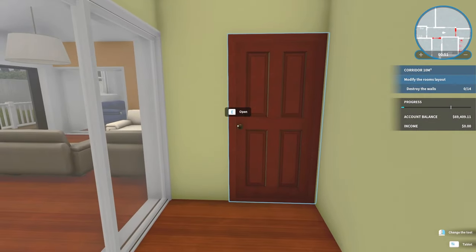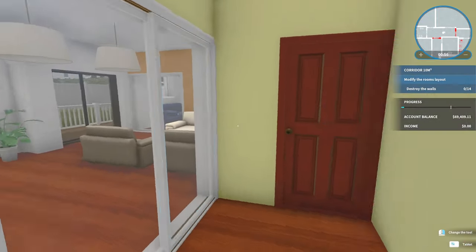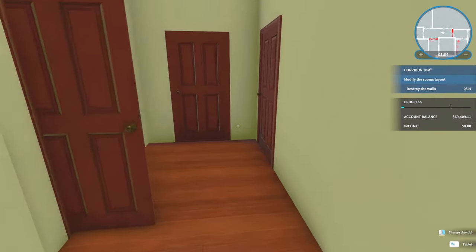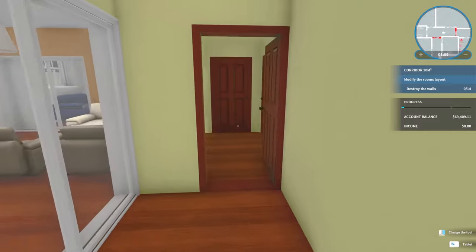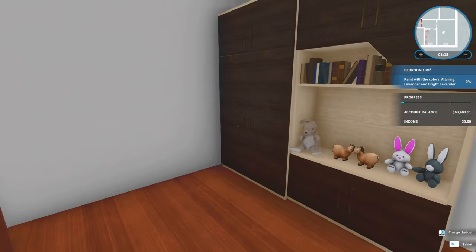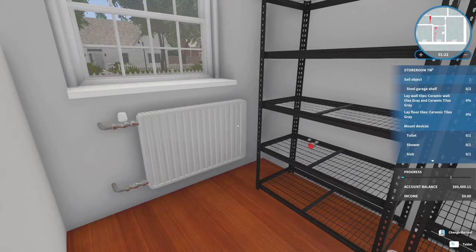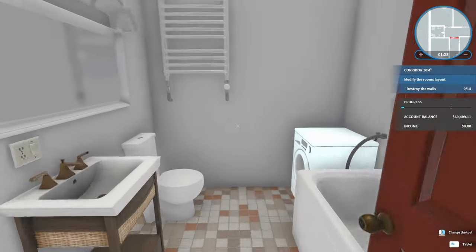This one — modify the rooms, destroy walls. I have to destroy a bunch of walls here. This is a lot more than I thought. Who would make this? It's weird. You have a hallway here, and then a hallway here, and then a little hallway here. What is going on? So this is a child's room — alluring lavender. I believe this is the room that's going to be a bathroom. This is a very strange situation here.